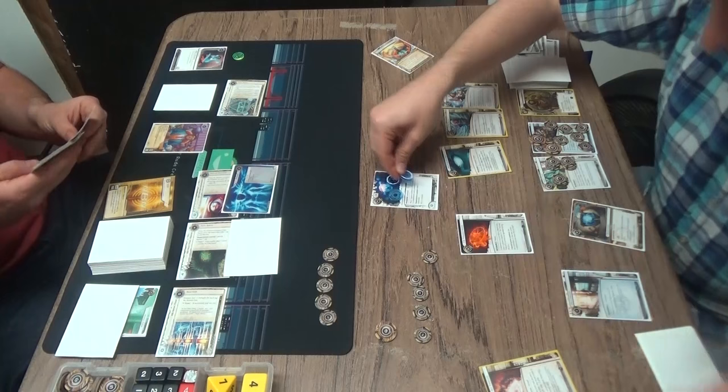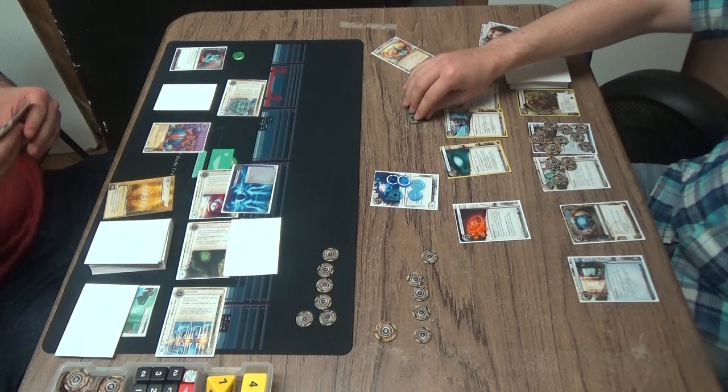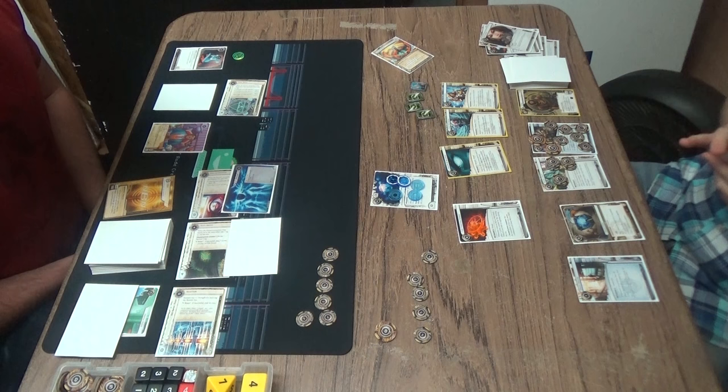Overmind comes down — it's going to have a ton of counters. Yeah, it gets five counters. He's up to six memory? Yeah, six memory, so it gets five counters on the Overmind. That's pretty good. Overmind is one counter per subroutine that you break, right? You break subroutines with that. So he's got a couple runs in him. And notably...